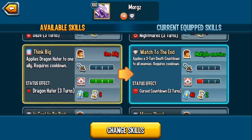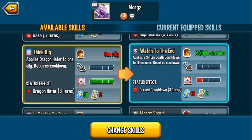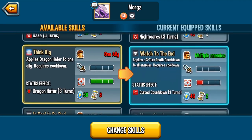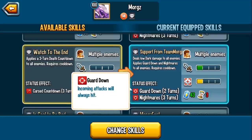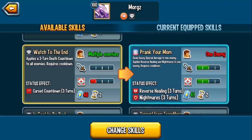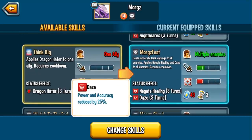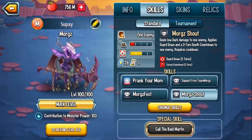He also has "Think Big" which applies dragon hater to an ally. Honestly it's a setup skill — if you're facing dragon monsters you can set it up, but I'm not really a fan of it. I'm not the biggest fan of this monster. I think it's always to your benefit to have a zero cooldown skill, but since you can see the enemies and know what you're dealing with you can always just swap out. Between the two AoEs, Support from Team Morgz's and Morgz's Fest, I would rather you take Morgz's Fest for the negate healing — that way whatever enemy mega taunt monster you face you can at least hit them with negate healing, although most of the time you'll probably hit them with the reverse healing first. And remember to swap in a zero cooldown skill whenever you need it.